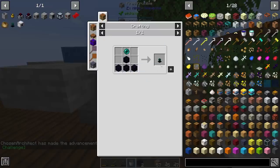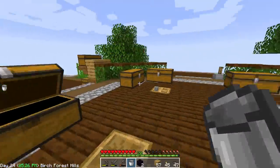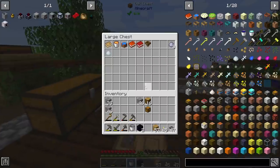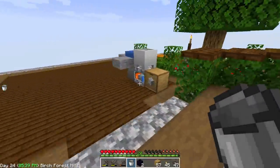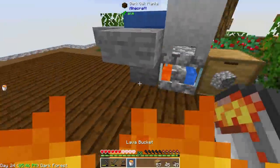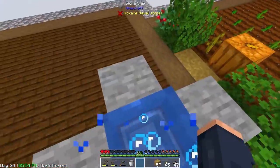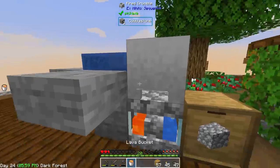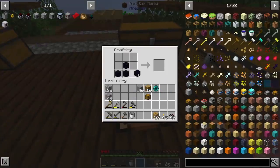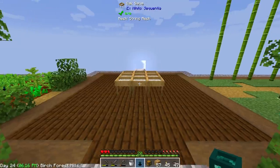Now, why do I need obsidian? Because this basic item collector, which collects up to five blocks away, is going to be something that we need. Luckily I have ender pearls — I think I have four of them laying around somewhere. I can't wait until we get digital storage, which isn't going to take very long to get, especially with the amount of resources we're going to be collecting. All we have to do is just wait for some lava to generate. We have enough for this — a hundred percent. Make that. Bam. Basic item collector. And we have some sort of basic automation for this.